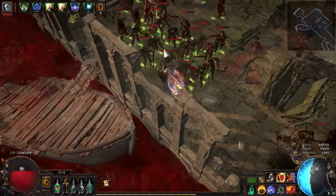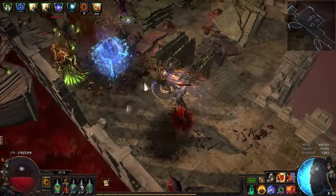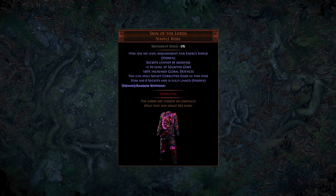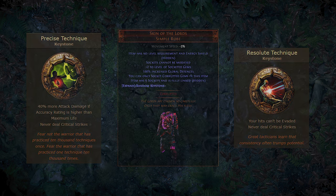To remedy this, we need our AG to never crit. This can be achieved in two ways. One way is to equip your AG with a Skin of the Lords or a Corrupted Weapon with Precise Technique or Resolute Technique. I would not advise this since you're losing the Explode Body Armor combo or a weapon slot.